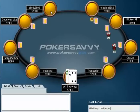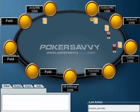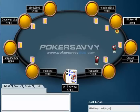I'm going to get started here. We have ace-four and we come in — four folds, good. This will be the first time I'm looking at this hand history, so bear with me a little bit.